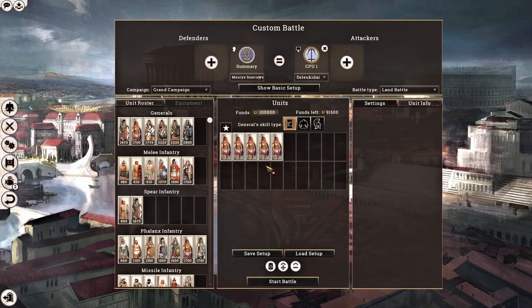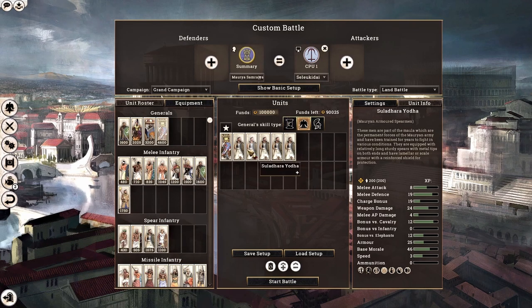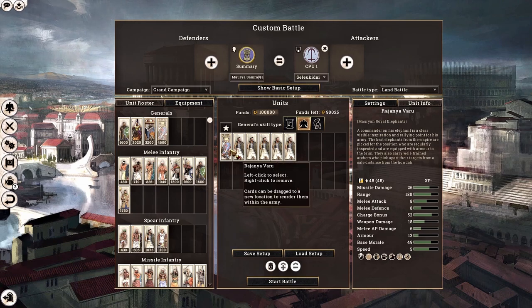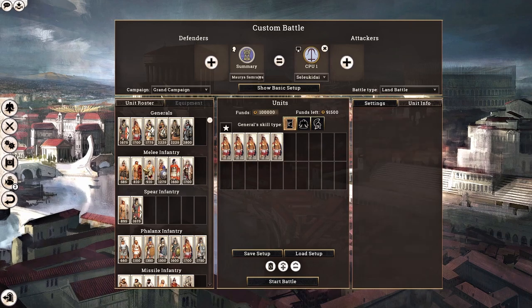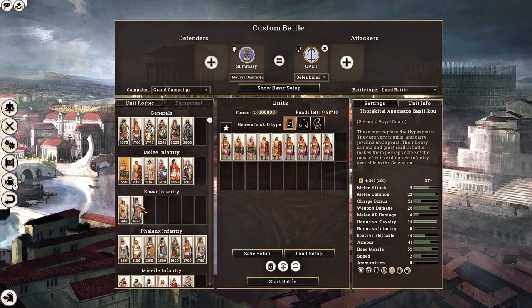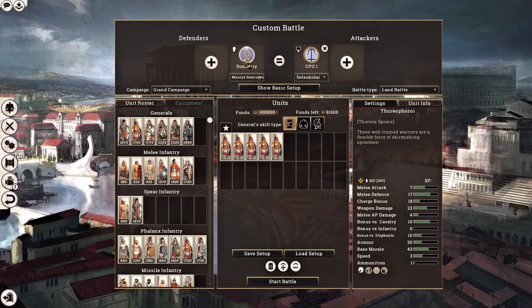Next up, we are going to test how to use elephants to rear charge the enemy front lines. We'll do a quick test against Seleucid shield bearers and our own Mauryan armored spearmen, using our Mauryan Royal Elephants to perform rear charges and see which method gets the highest kills in the shortest time. Keep in mind elephant units have incredibly high mass so they can easily move through units. The lighter the target unit, the more effective your elephants will be, as they will essentially ignore them.